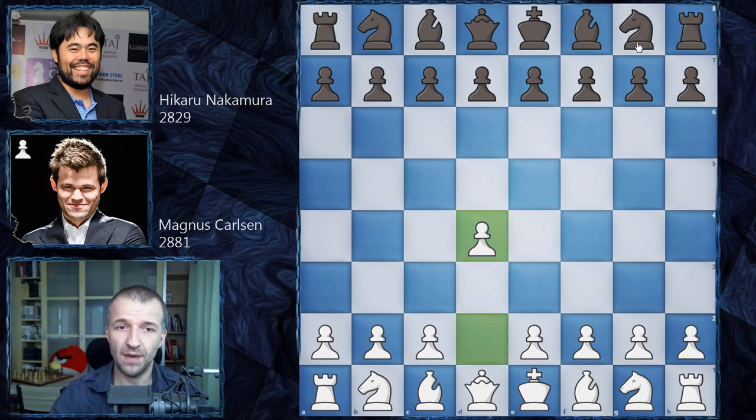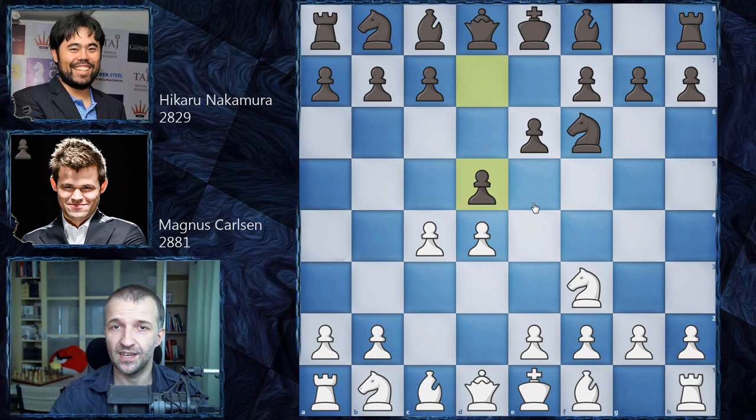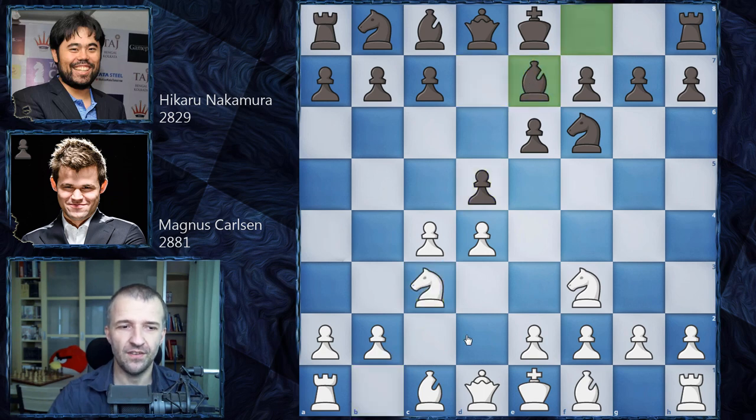We have d4 by Magnus, Knight on f6 by Hikaru Nakamura, c4, e6, Knight on f3, d5 — so Queen's Gambit Declined. Nothing fancy, but the positions usually are very rich in ideas. We have Knight on c3, Bishop on e7, and Bishop f4. Magnus likes to play Hartlaub's attack with the Bishop on f4. This Bishop is pretty annoying, similar to the London system, but white has very, very active gameplay here.